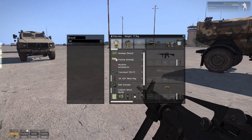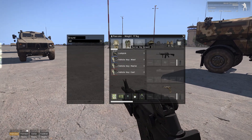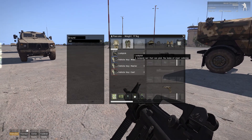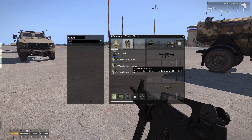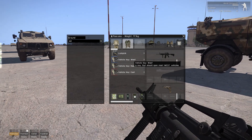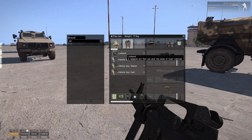This is a short video detailing the lock vehicle systems in ACE 3. Currently vehicle interactions aren't implemented, however there are keys for the vehicles. We have a master key which will open and close all vehicles, and then faction-specific keys. We also have a lock pick.